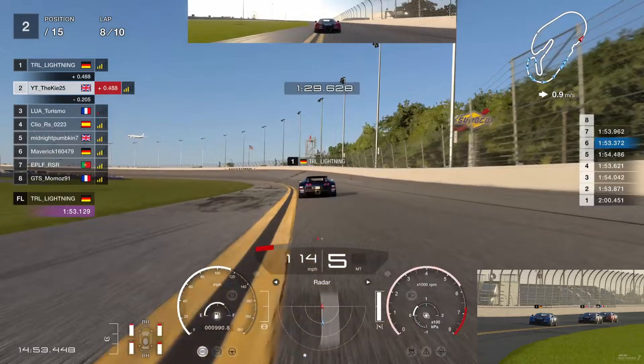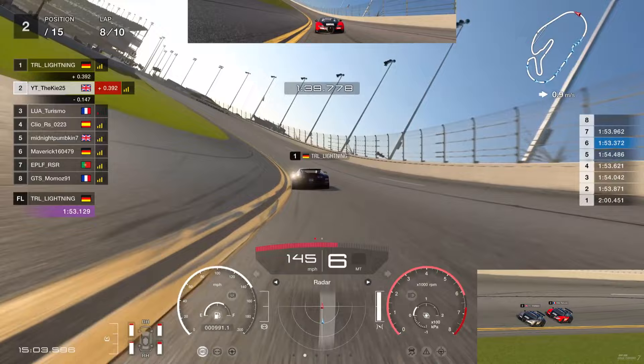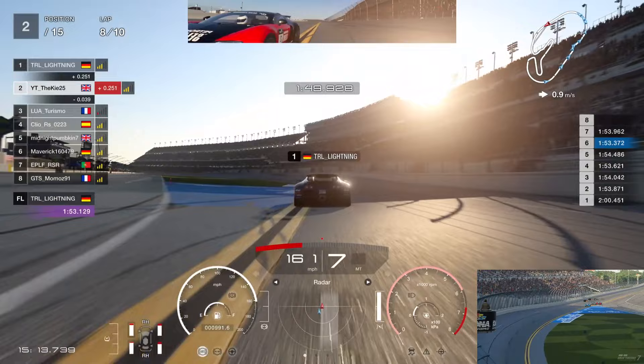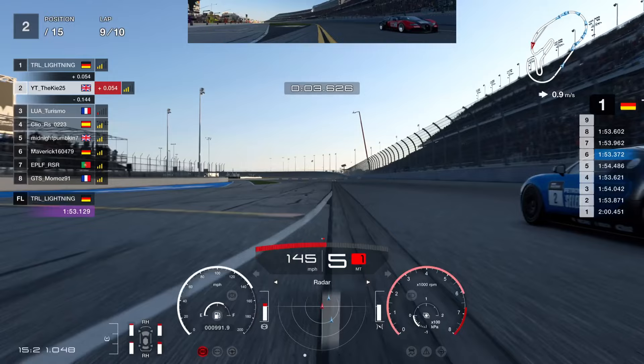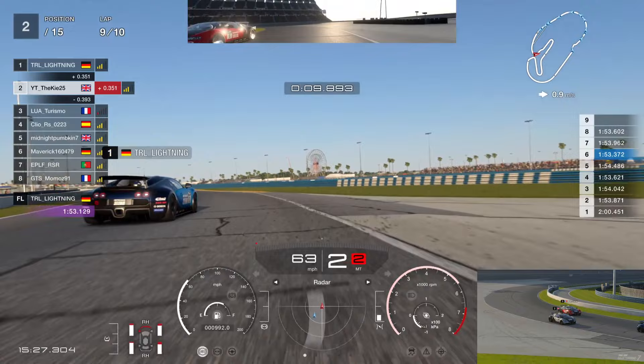Mick didn't get the best exit there - that gives us a nice run as we start lap nine. We're getting the slipstream off Mick, and Turismo is really close behind me too - he might go for a move. Turismo goes up the left-hand side, we keep straight on Mick. We go for a move up the inside and get a little tap off Mick - but that was not deliberate, that was just Mick's connection going crazy. You can see his car ghosting and having a massive moment, going forward then backward - pure connection issues.